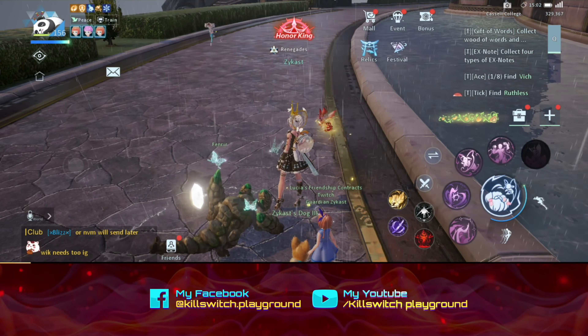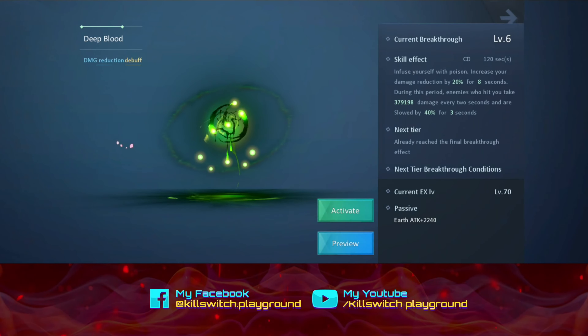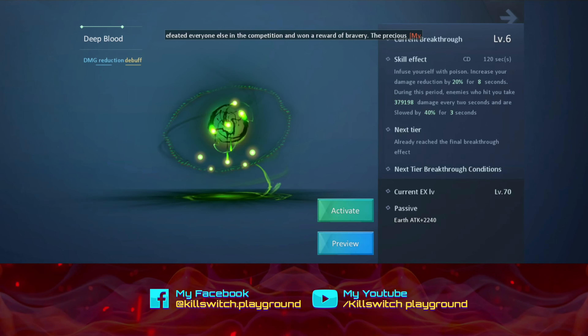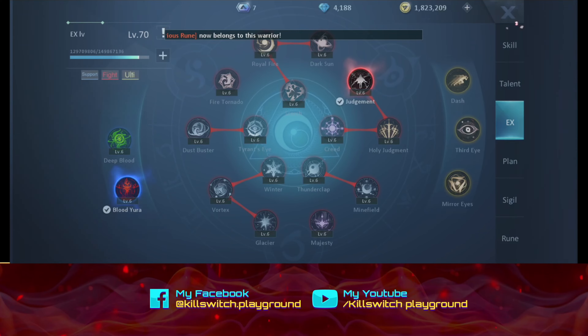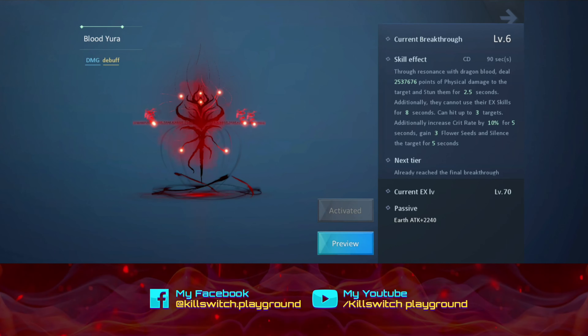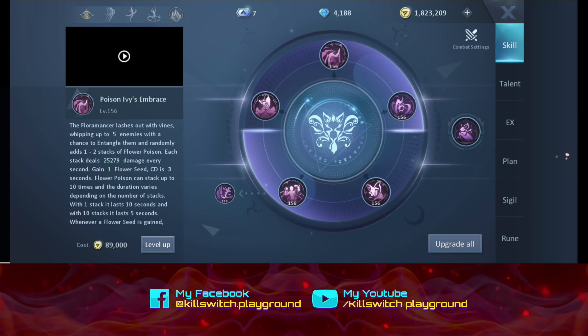It doesn't explain what this bar of vine is. X skill — Deep Blood: infuse yourself with poison, increase your damage reduction by 20%. During this period, enemies who hit you will take damage every 2 seconds and are slowed by 40%, so it's like a Blade Mail. Blood Vend, Blood Eura — through resonance with dragon blood, deal physical damage to the target and stun them for 2.5 seconds. Additionally, they cannot use their X skills. So it's a support disable. That is the X skills.